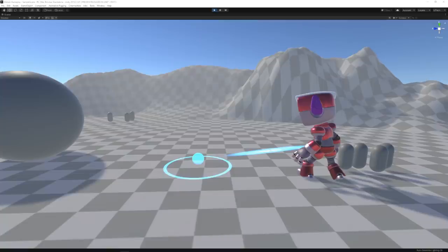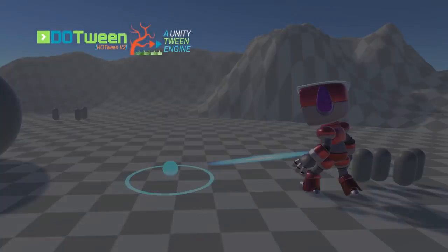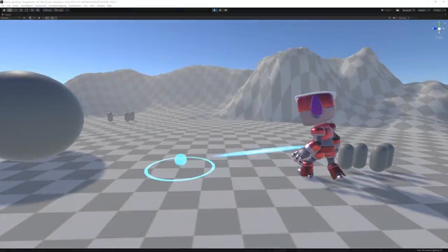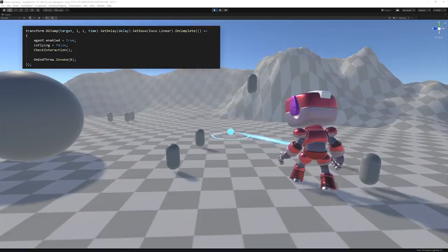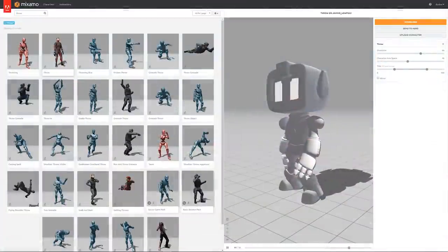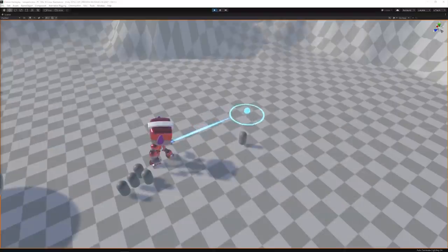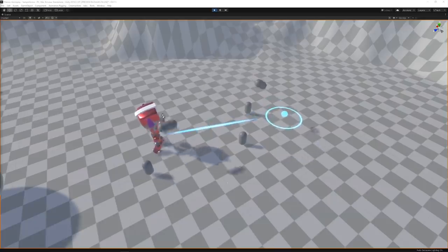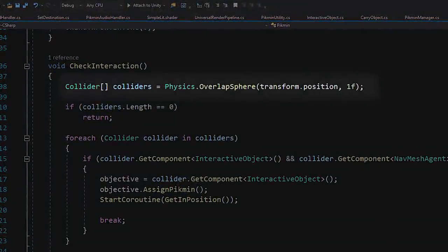Next I added something for the Pikmin to interact with, so I added a sphere to represent a fruit in the game. To implement the Pikmin throwing logic, I used the cursor position information and the DoTween plugin to tween the Pikmin from their origin position to the mouse position. DoTween has a built-in function to animate things in an arc called DoJump. I also downloaded a throw animation from Mixamo and made the Pikmin rotate during the throw.